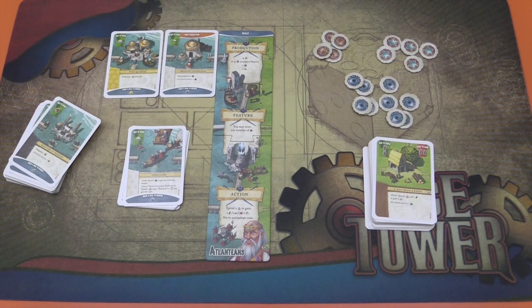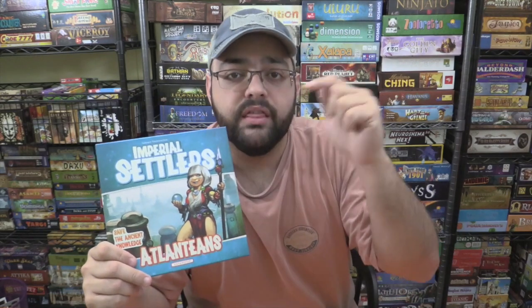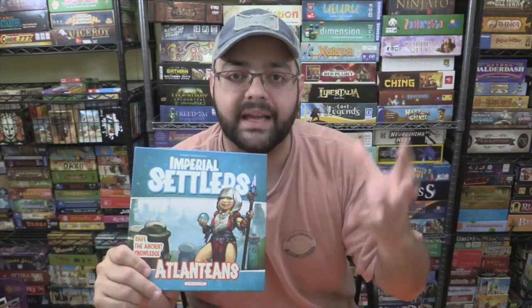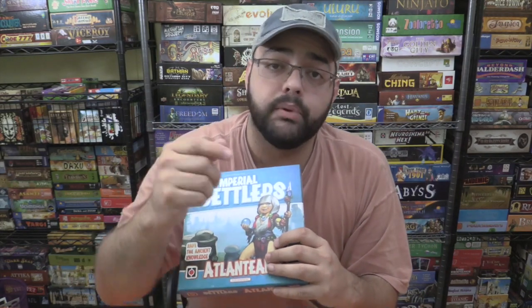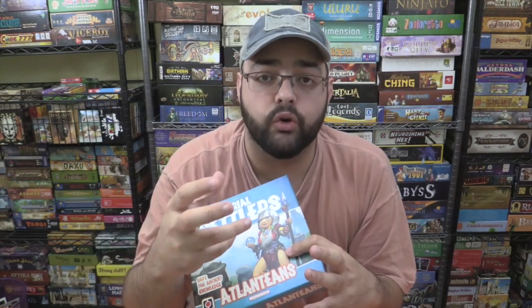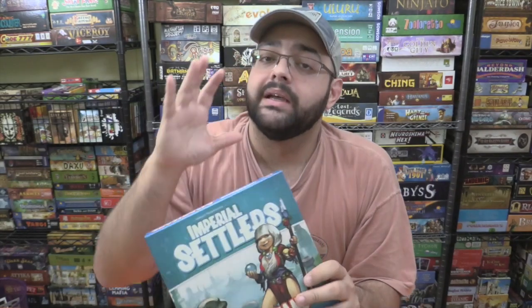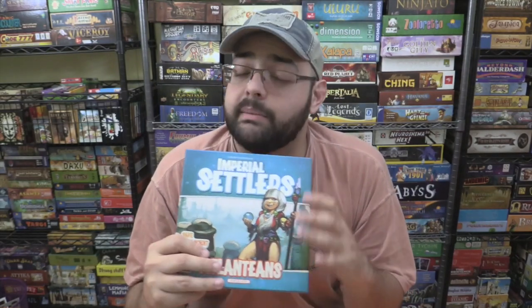The basic concept is: score as much as you possibly can during the game, because at the end of the game all of these cards on this side will go away. One thing I really like about this box is that it includes a nice amount of content — the faction with 30 cards, then the 10 cards that would have been included in Why Can't We Be Friends, new common locations that give access to the new resource to every faction. I like the new resource itself — it's a really cool concept, makes sense, it's straightforward, very clean, and smart design.